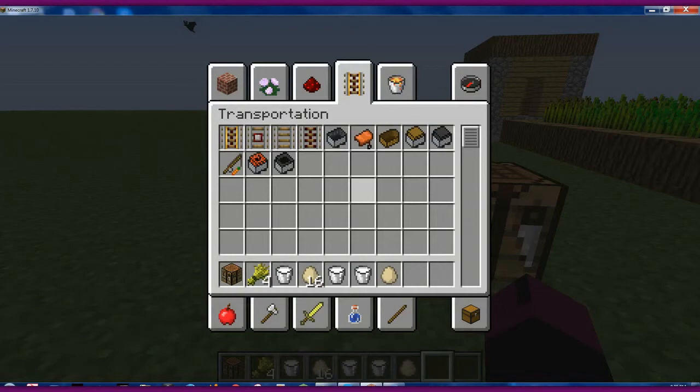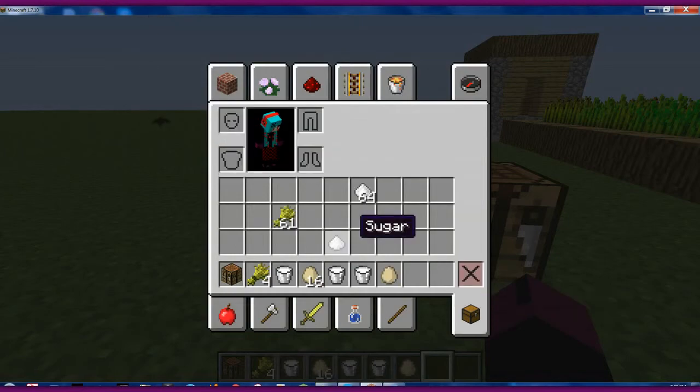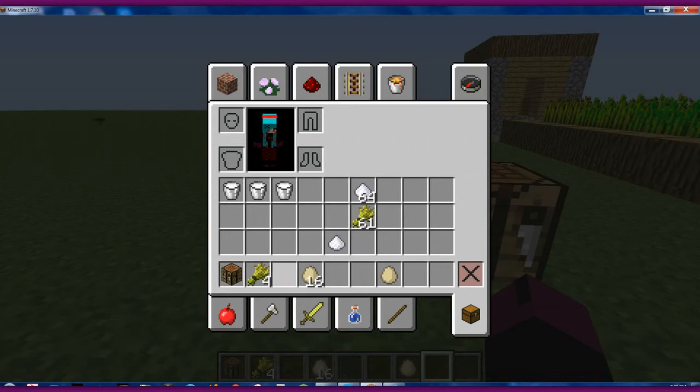What we're going to do is the cake. Here are the materials you're going to need. It's going to go milk on the top — three of them. Three wheat on the bottom. Two sugar, and then one little egg.